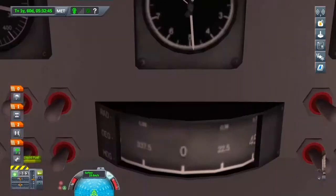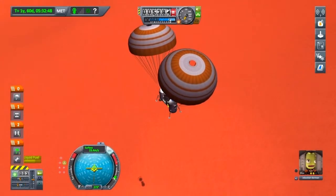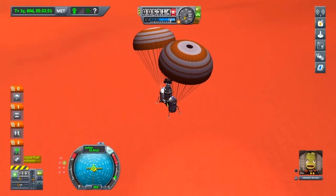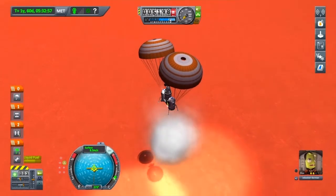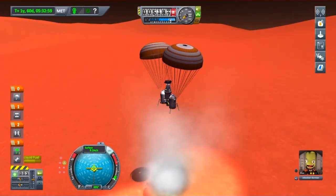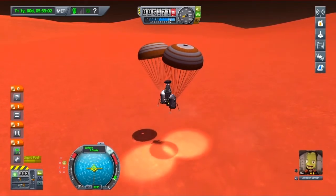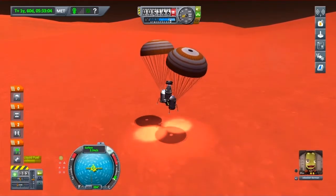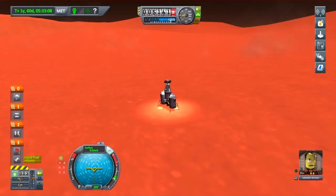So look at that altitude — about 200. When that says about 5,200 it will be nearly at the floor. Just going to keep giving it some thrusts, just make sure we don't hit the ground too hard. There we go — perfect landing.